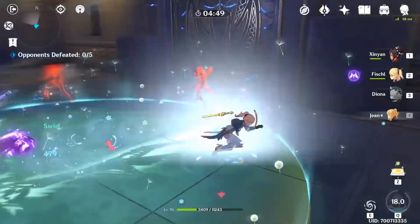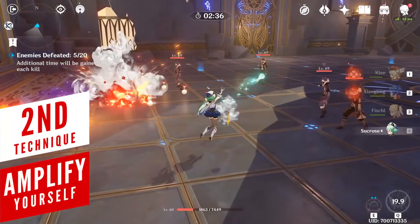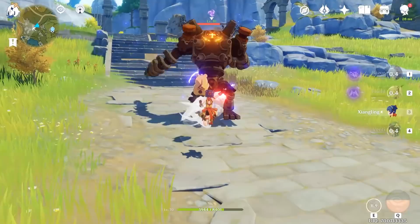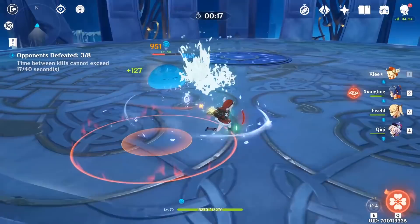All in all, prioritize which enemies to attack by keeping an eye on your elemental statuses. Even though there are many reactions in the game, they all fall into two groups: transformative and amplifying. A transformative reaction is anything that produces an additional damage number or effect besides your elemental attack, such as overload, superconduct, or electro-charge reactions.